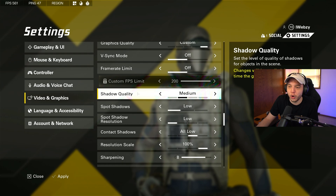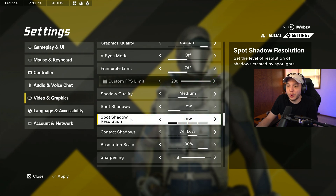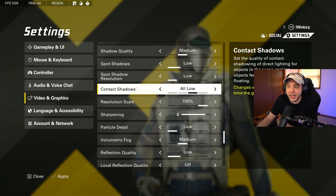Shadow quality I have set to normal — I don't want shadows to look terrible on low, but maxing these out to very high or even high is going to kill your FPS. Spot shadows — make sure you have this on low, as turning it to low means fewer shadows overall, which will boost visibility and FPS. Spot shadow resolution also set to low. Contact shadows I have set to all low — this makes the game look a bit better overall, but it does affect performance. If you really need to squeeze more FPS and don't care about the look, just turn this completely off.